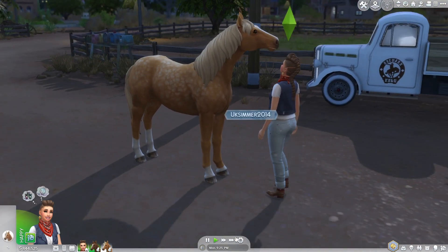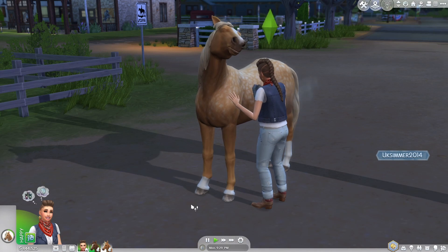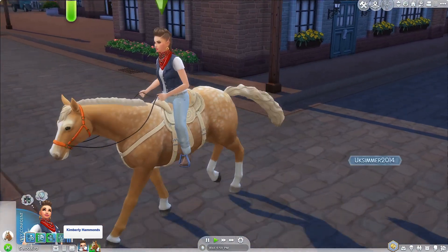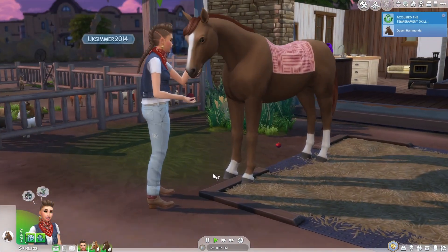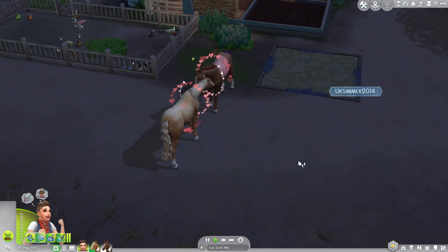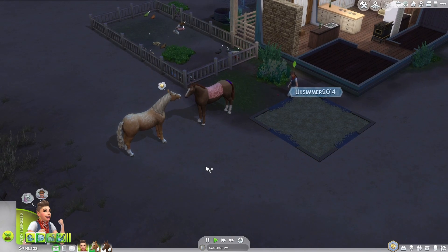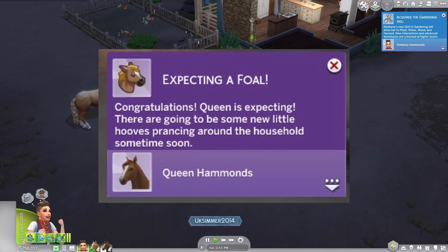You can brush their coats and put on outfits too — I thought brushing the coat was really cute, very similar to cows in Cottage Living. There are also a couple of mean interactions, and you can rub or scratch their neck. You can encourage them to do training and check their temperament. The breeding interaction was one I really liked: you can encourage horses to breed, and if successful you'll get a pop-up saying it's expecting a foal, with new little hooves prancing around the household soon.